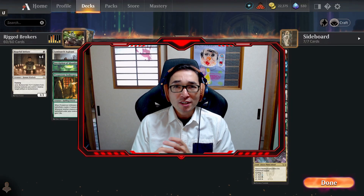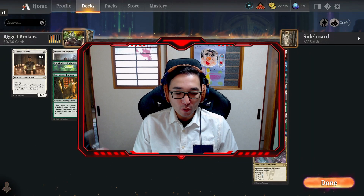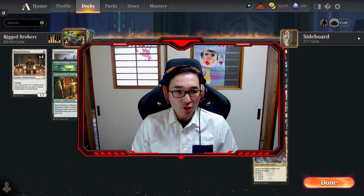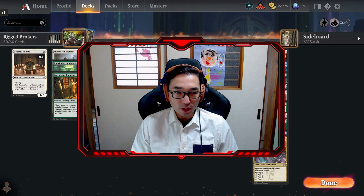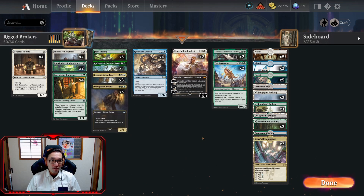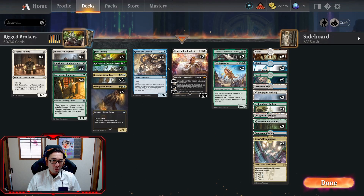Greetings fellow Magic the Gathering enthusiasts, thank you for checking out my channel. I'm Jam Sam and today I wanted to move away from the four-colored treasure deck — don't worry, I will go back to that deck. I want to find the best-of-one build, I just haven't had the time to really work on that deck, so I wanted to try out something fun and a little less competitive: Banned Fight Rigging, or Rigged Brokers as I've named it.